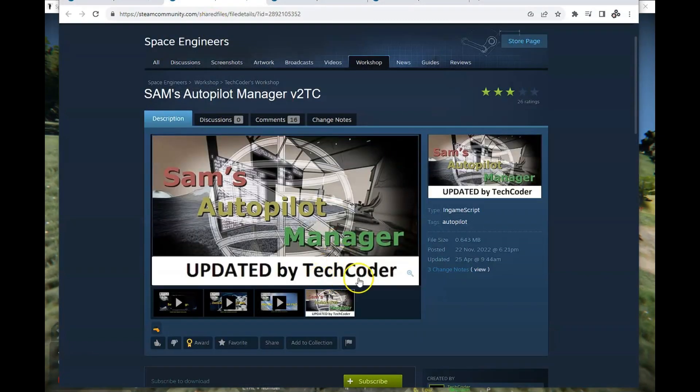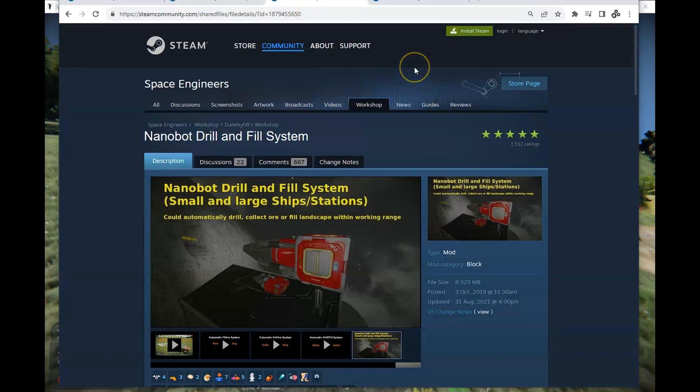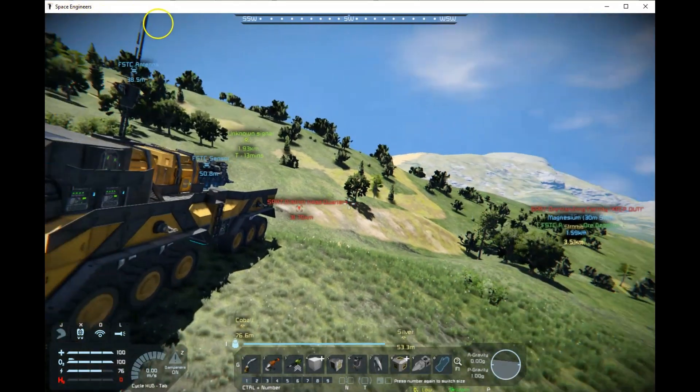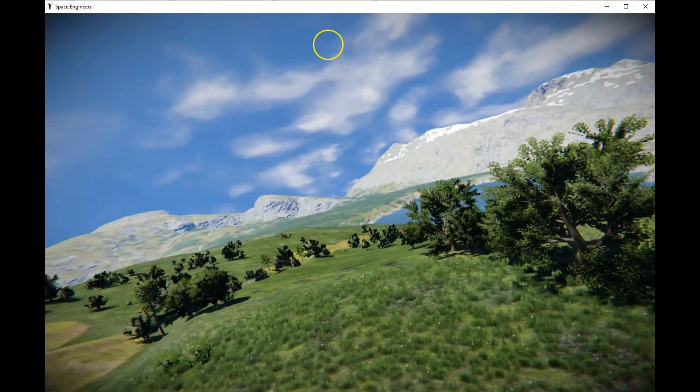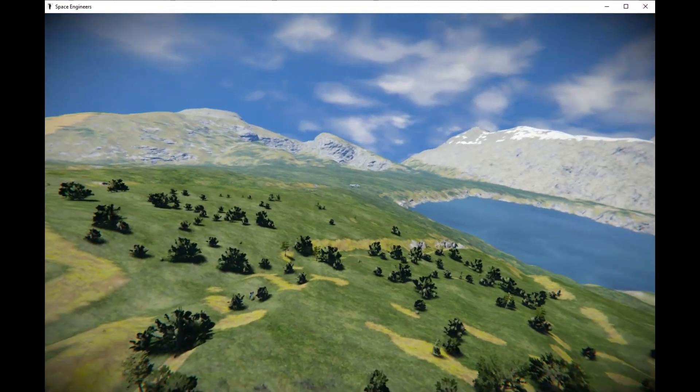Today we're using this mobile vehicle along with my version of SAM's Autopilot Manager. It's important you upgrade to the latest version because it contains fixes not available in older versions originally done by Magistrator who created the script. We're also going to use the Nanobot Drill and Fill system — this is what makes SAM mining easier and possible. PAM uses physical drills; we're going to use the nanobot drills. Three cool things put together to make SAM do your drilling for you.